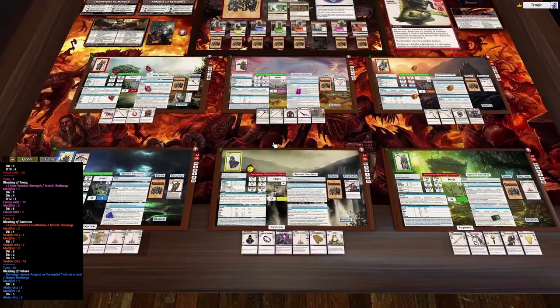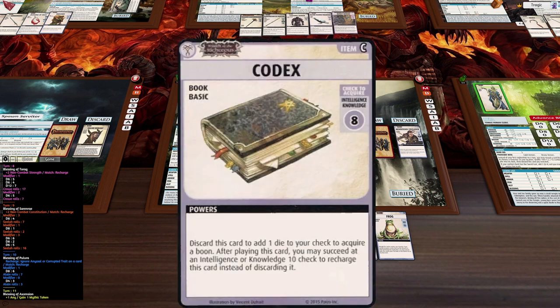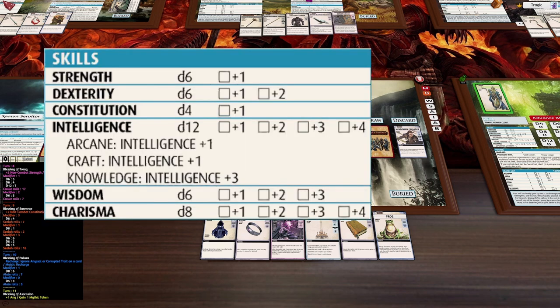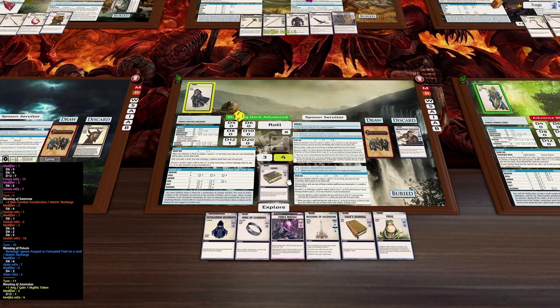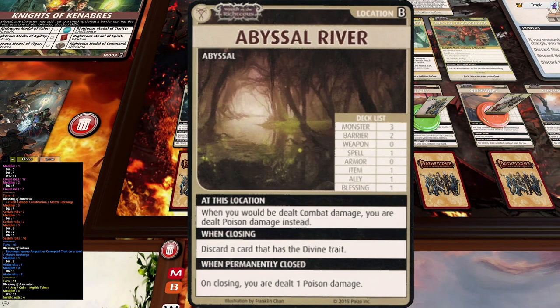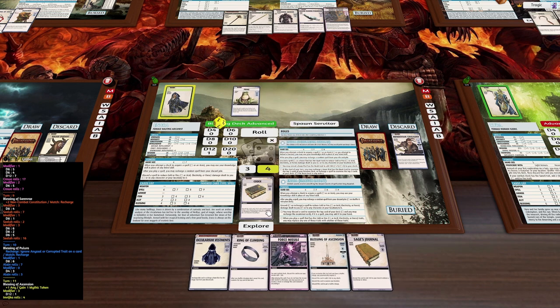We haven't had a particularly great turn. We explore and find a codex — it's a Knowledge test and we should get this because we have a d12 plus 3 for Knowledge. But we still only get a 4 and we need an 8 — no good. This location has two barriers and I don't think we've gotten any yet, actually I think we have gotten one. I'm going to use the frog just in case we get another barrier.